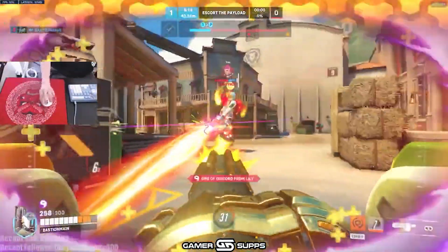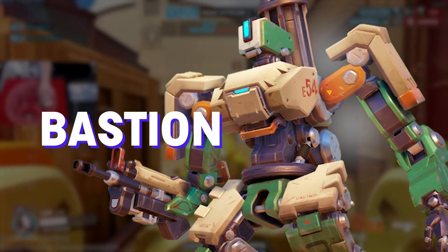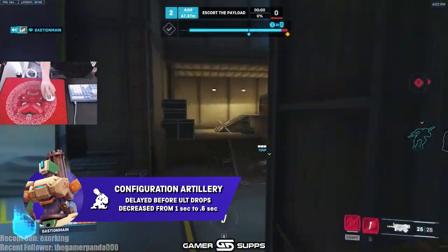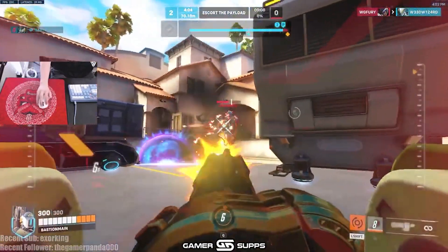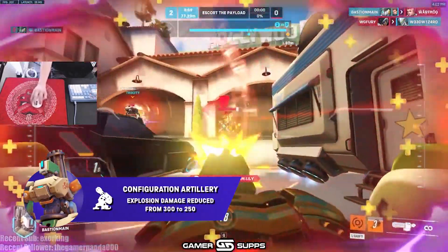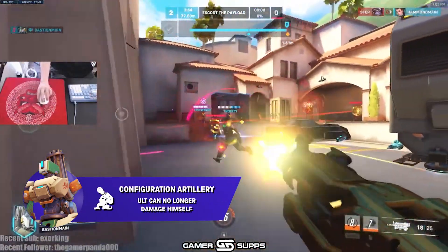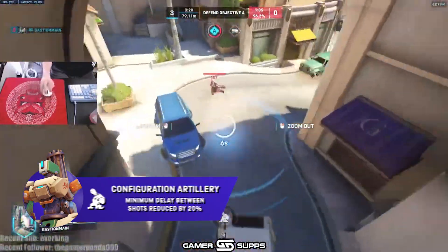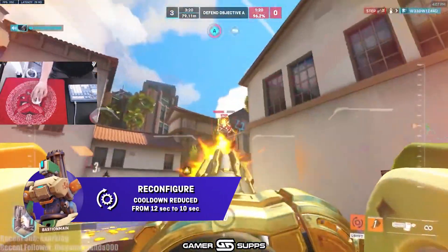That's it for the tanks. Moving on to damage — our first damage hero getting some changes is Bastion. Bastion is getting buffs to his ultimate, because his ultimate honestly didn't exist in Season 1. The delay before his ult drops has been reduced from 1 to 0.6 seconds — a 40% increase in speed. To combat that, the explosion damage has been reduced from 300 to 250. He no longer deals damage to himself in the ult. The minimum delay between placing shots has been reduced by 20%, so you can spam those three shots a little bit faster. And his sentry turret cooldown for reconfigure has been reduced from 12 seconds to 10 seconds.